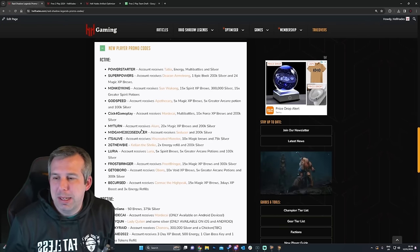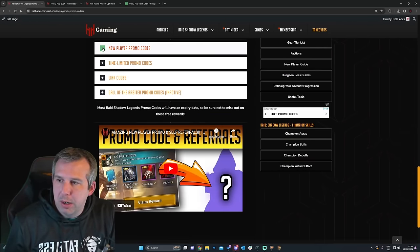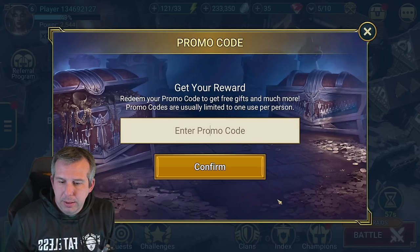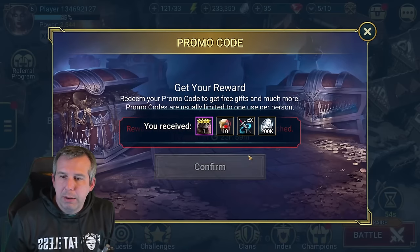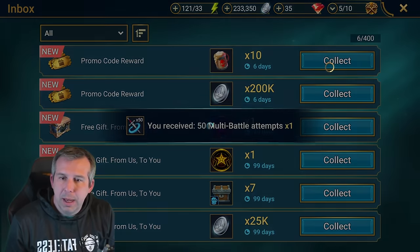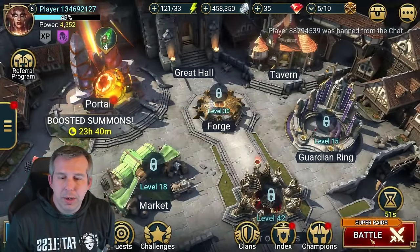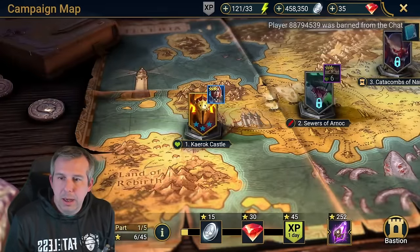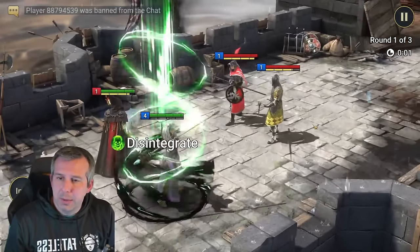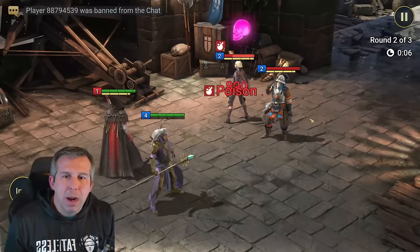Because of the new starter champion, I'm actually going to go for Mordecai - one I've never had as the original starter epic. Grab all of this stuff - there's no real benefit in leaving it - and away we go. Mordecai has joined the account and he's going to be in the mix now as my free starter. I'll get him in the squad straight away so he can start getting some experience.